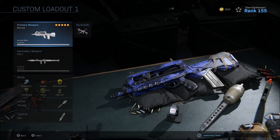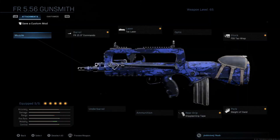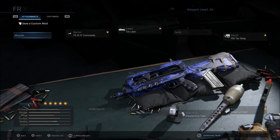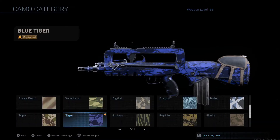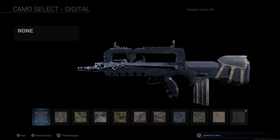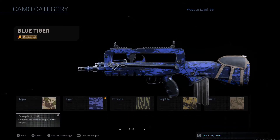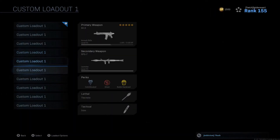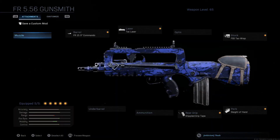we're going to be getting the FR 5.56 done — which, aka, you can basically call this thing the FAMAS because that's what it is. We only need 10 more crouching kills and then we will unlock Gold, and that means we are halfway through the assault rifles until getting Damascus camo, or platinum camo, and then we will be getting Damascus camo after that.